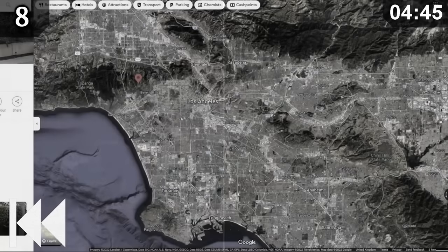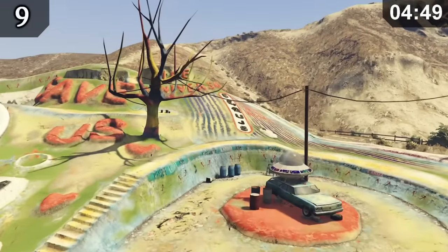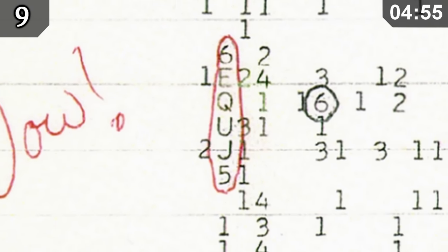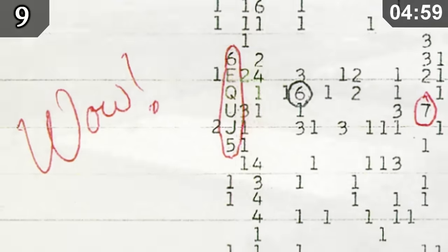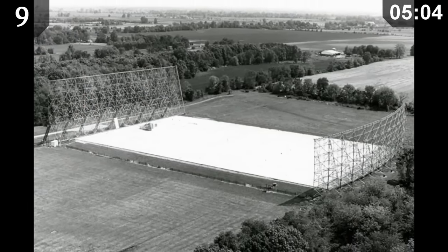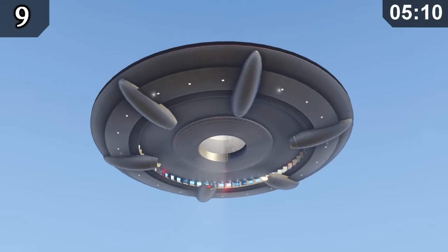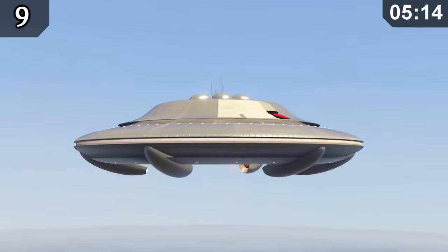If you disagree or have more proof supporting that theory, let me know in the comments. At a hippie camp, you can find the string 6EQUJ5. This is a direct reference to the WOW signal — an unexplainably strong radio frequency picked up by Ohio State University's Big Ear Radio Telescope in August 1977. A signal of this kind had never been seen before, and no one truly knows what caused it. The most popular theory is that it was of extraterrestrial origin.